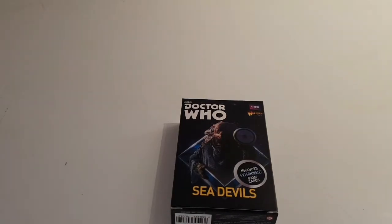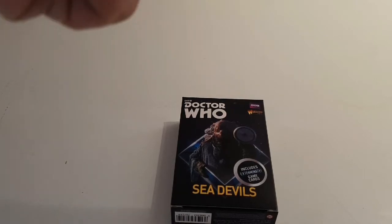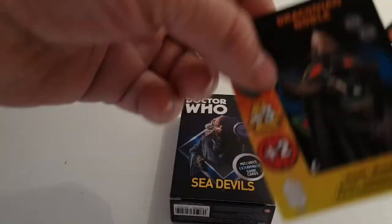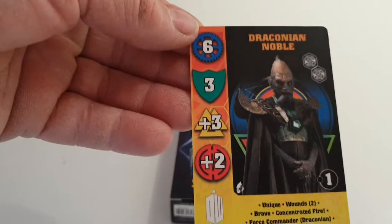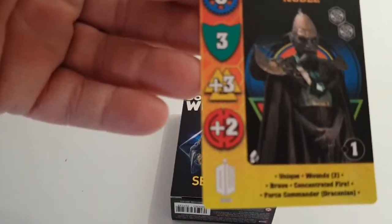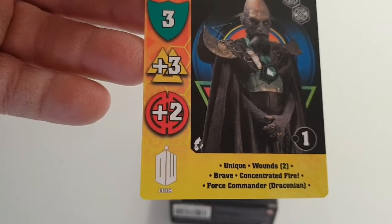Just getting the card out. We have the Draconian Noble: six for his move, three for his resilience, three for his melee, and plus two for his ranged.